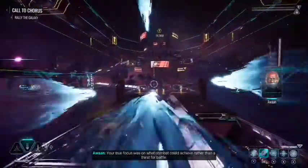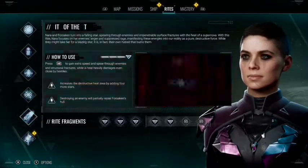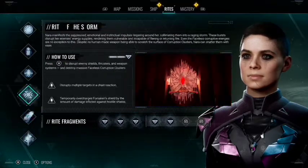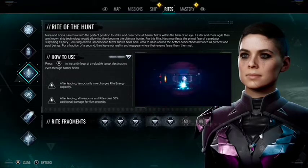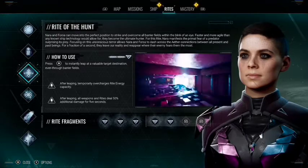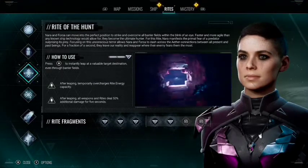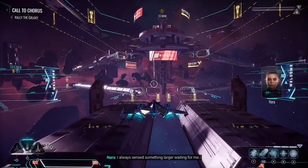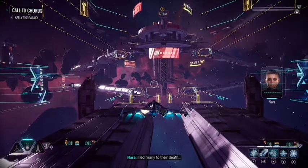By the end of the game you'll be able to spam your Rite of the Star. I do have another video linked in the description for all the energy upgrades — there are none for the Rite of Control, but if you want the upgrades for your Rite, check out that video. Check the pinned comment for the after-leaping temporary overcharges and the Rite energy capacity location.